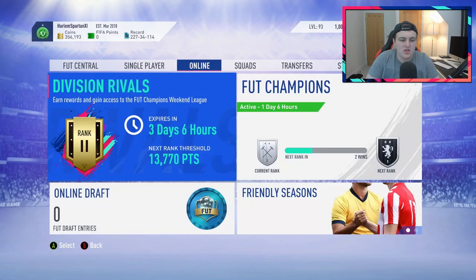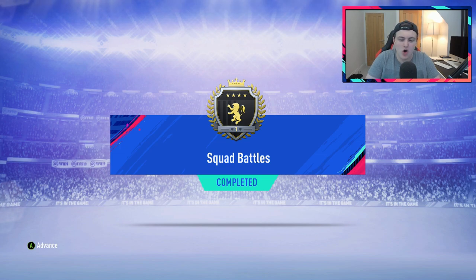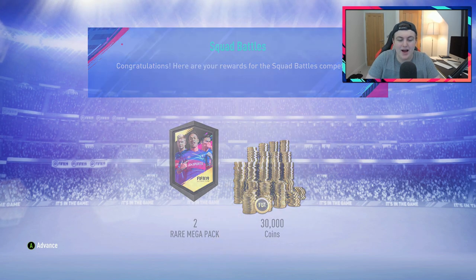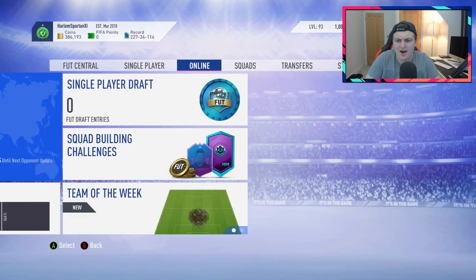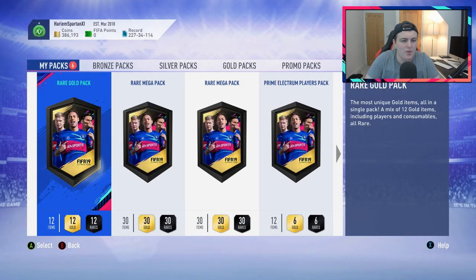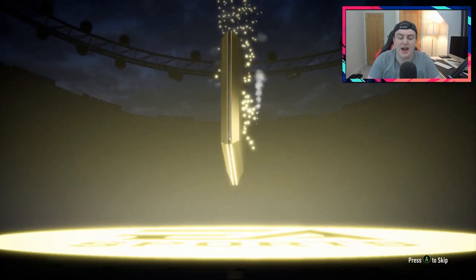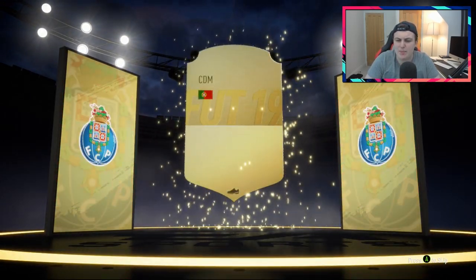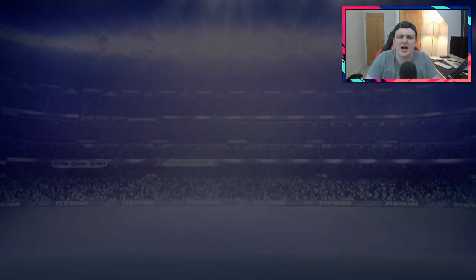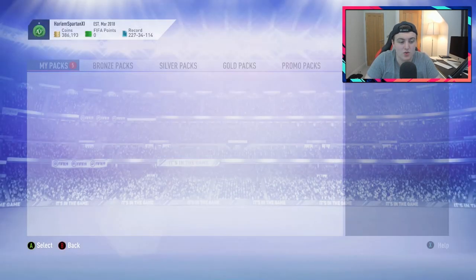I'm going to start off with Joel's Elite One Squad Battles. He also has Marky Matchup packs in the store, which is pretty dope. For Elite One Squad Battles we get two rare mega packs and 30,000 coins. He's got a couple of rare gold packs, a Prime Election Plays Pack, a Small Prime Mix Plays Pack, and the weekly pre-order pack. Joel actually gets a ball drop — it's going to be a Portuguese CDM, Danilo Pereira, 83 rated. It's always decent getting a ball drop in a free pack, especially a pre-order pack.